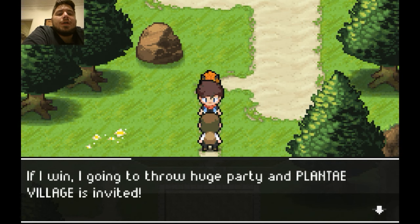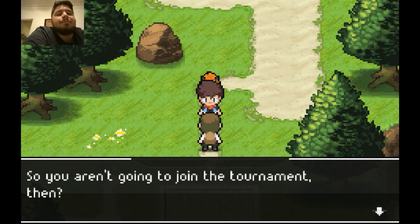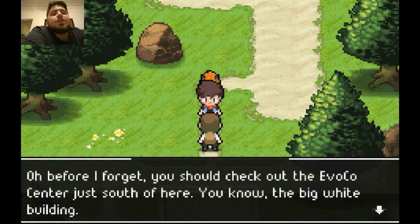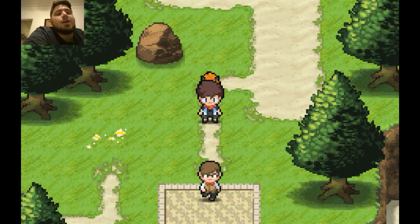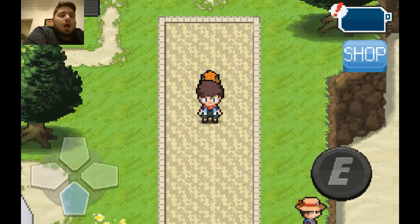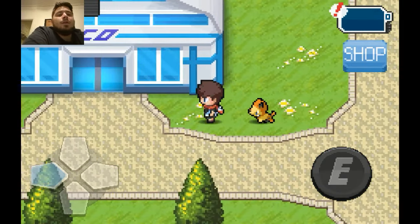I knew that was going to be an NPC. 'You're here to register for the arena tournament? No — if I win, I'm going to throw a huge party and Planta Village is invited. Shadow Hive? Can't say I've heard of them. Better odds for me! Before I forget — check out the Evo Coast Center just south of here. They have a blue healing station you can use to restore the health of your creole.' Of course — the Pokémon Center equivalent.